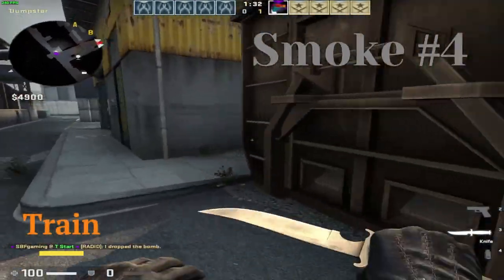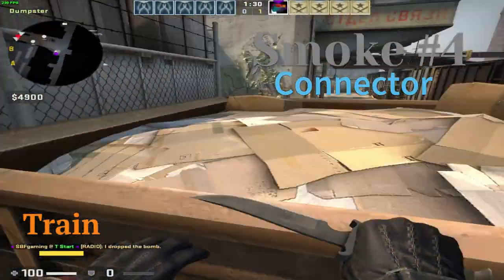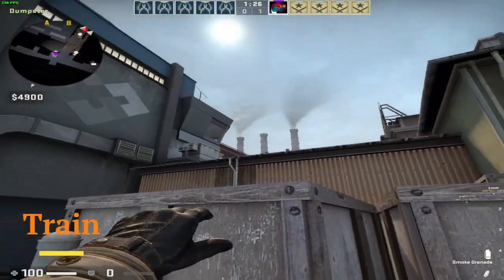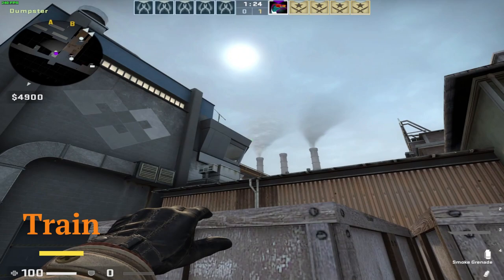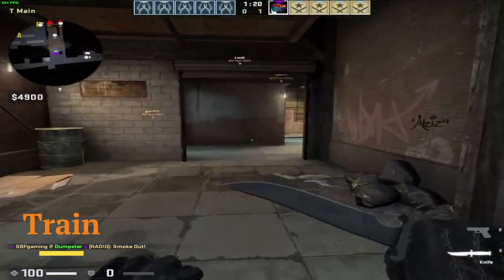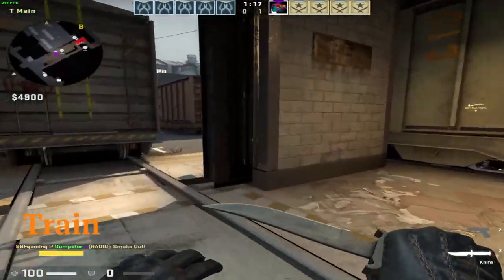Another smoke in the exact same place is this one right here. You look in the exact same place but a little bit more on the corner of that building, and you just throw. That will smoke connector.